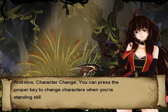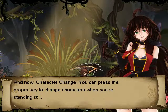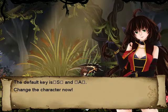And now character change. You can press the proper key to change characters when you are standing still. Default key is S and A. Change the character now.